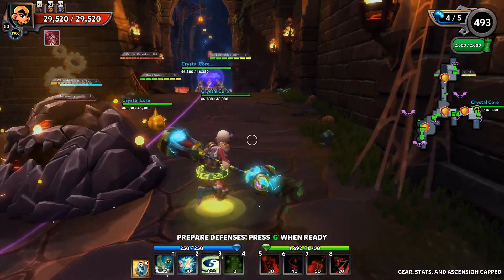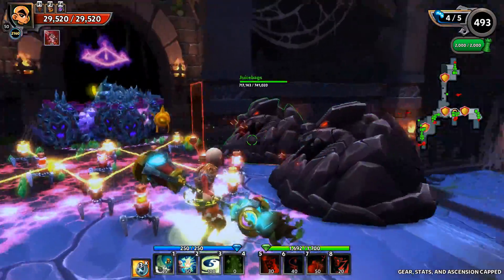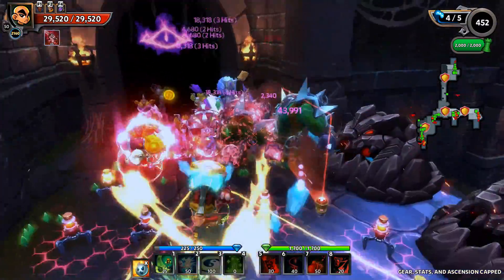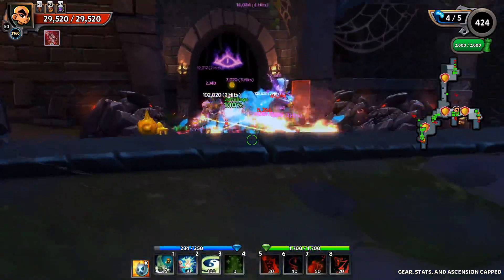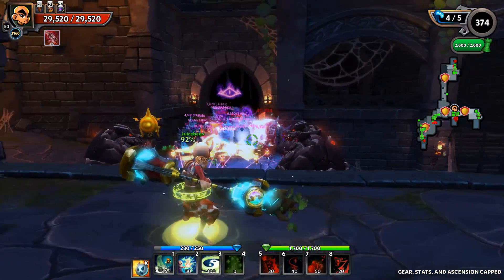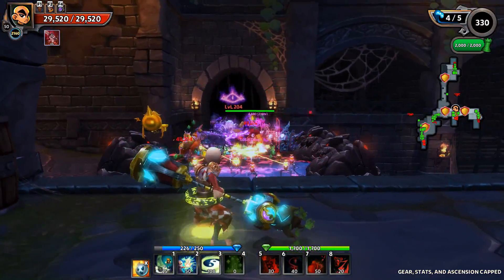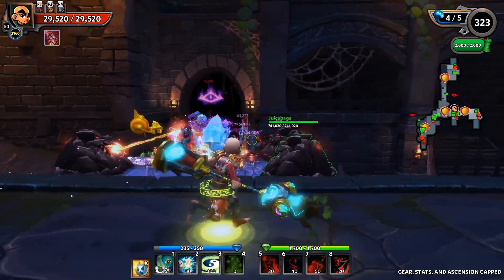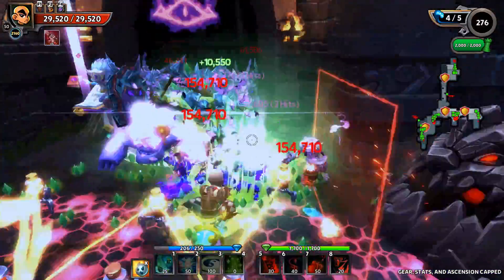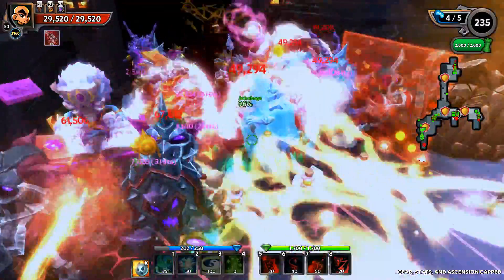These flame bars are definitely putting some work in, no doubt about that. The shatter will work off of two things: first, the pulse smash itself is crushing damage, so any frozen mobs will take that additional shatter combo from the crushing damage. But in addition to that, fall damage is also crushing damage — so if something gets frozen and knocked up from the pulse smash, it's still going to dish out the pain as they come back down.